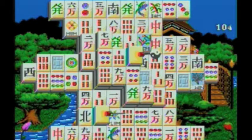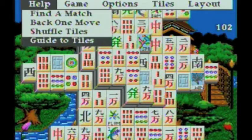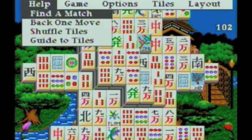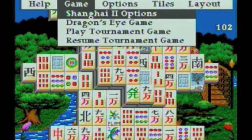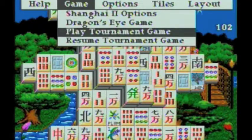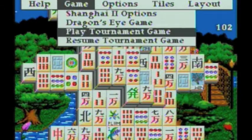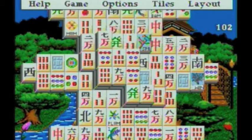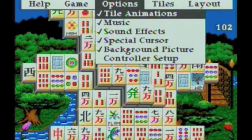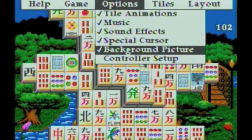So anyway, let me hit start for a second just to show you. You have a help menu here — find a match, back one move, shuffle tiles, and guide to tiles. You have your different game options. I'm not going to hit these because it'll reset my game. You have the Dragon's Eye game, tournament game, and tournament game resumed. You have your options — animations, music, sound effects, special cursor, and background picture.